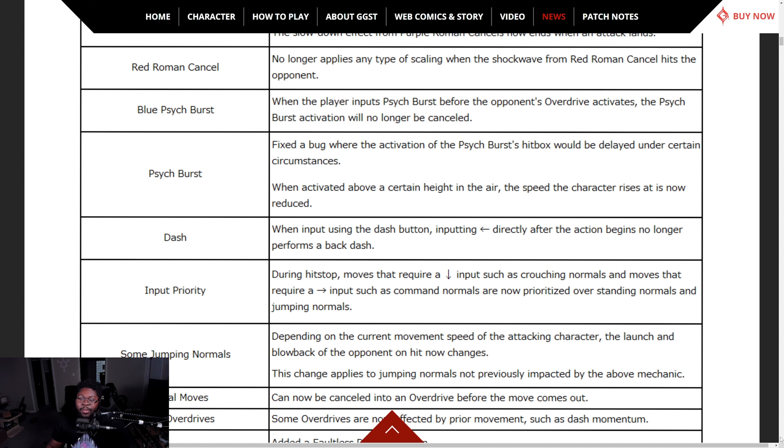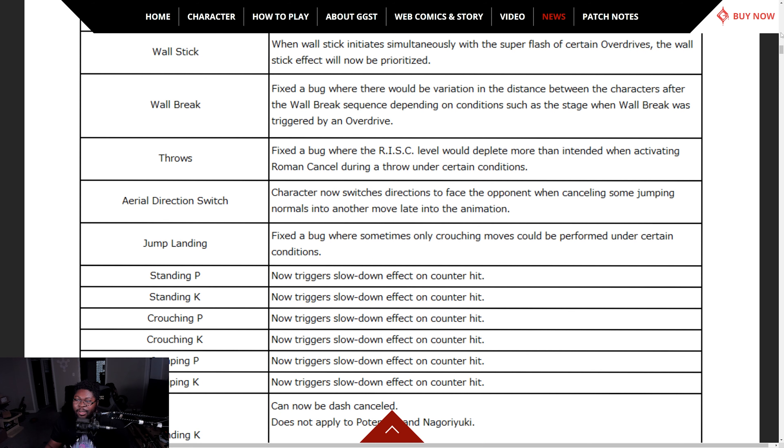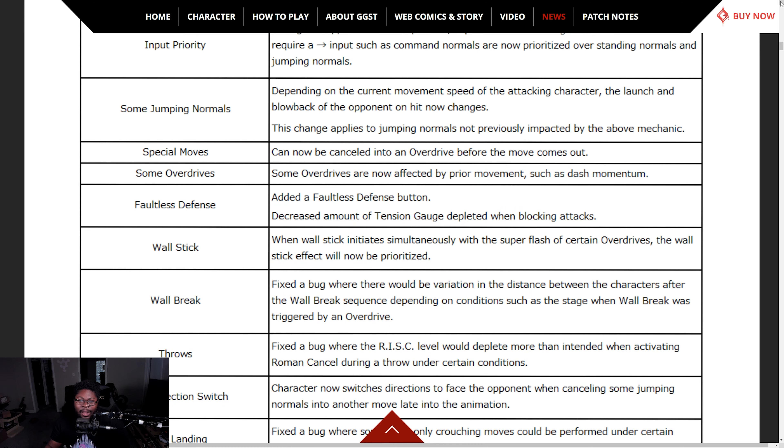Blue psyche burst — if the player inputs psyche burst right before an opponent's overdrive, it now doesn't get cancelled out or locked out. Fixed the bug where the psyche burst hitbox would be delayed under certain circumstances or activate at a certain height in the air. The speed at which the character rises is now reduced.